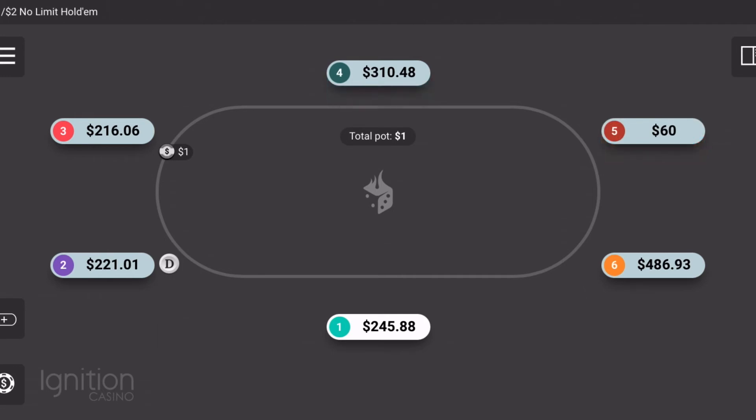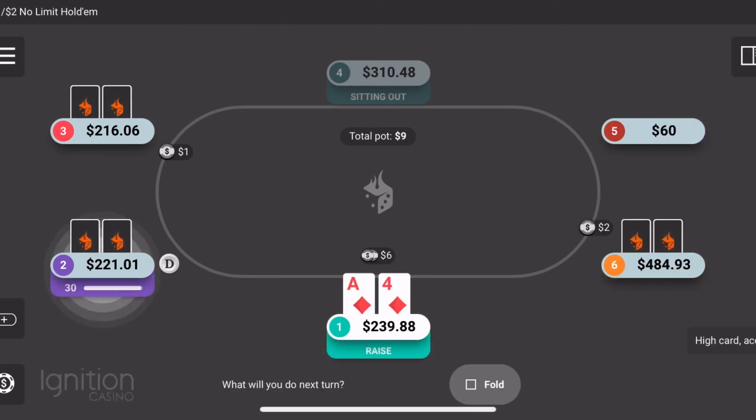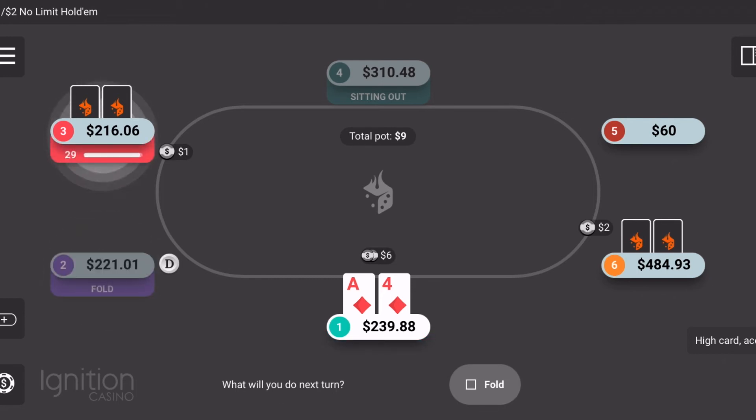Next hand I had Ace-Four suited, playing four-handed at this point. I put in a raise; player three was playing a little slow, but everyone ended up folding. We've got one more hand coming up and it was a pretty crazy one.